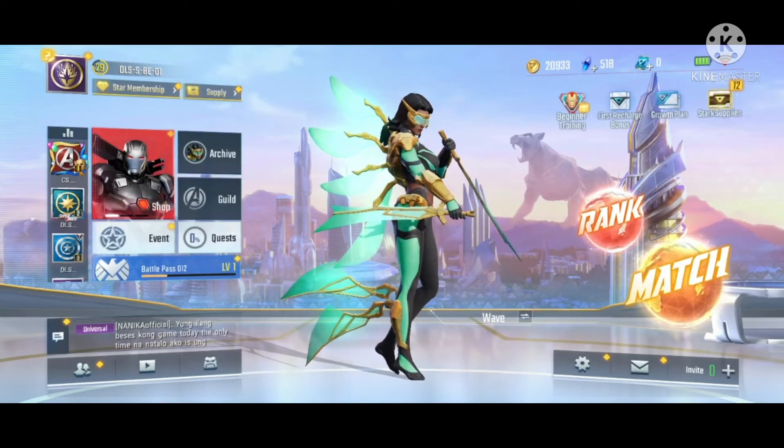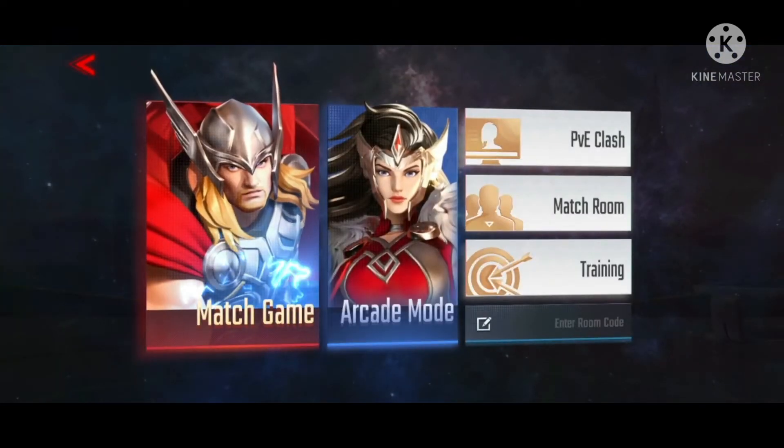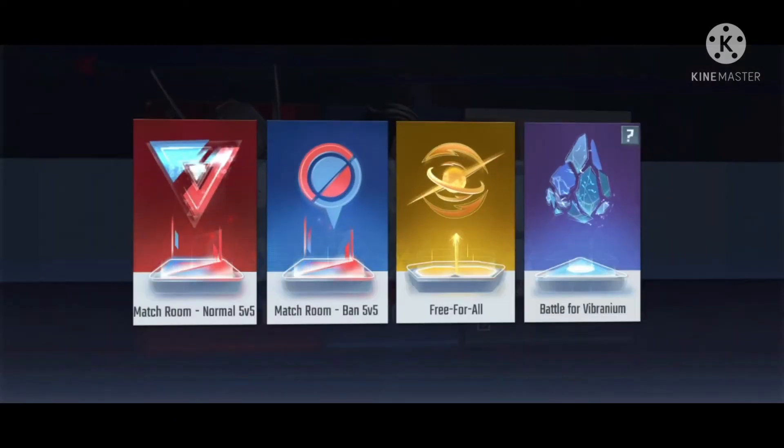Hi everyone. This is how to create a matchroom code. Enter the match and go to the matchroom icon. There you will see options including matchroom normal, 5v5, ban, and free for all.